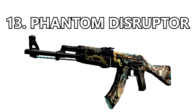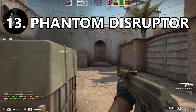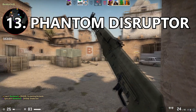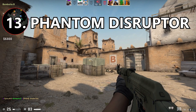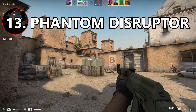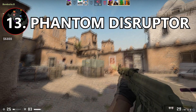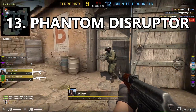Coming in at number 13 is the Phantom Disruptor, from the most recent Prisma 2 collection, and it looks phenomenal. I love the black background of the whole gun — I think it's a great backdrop for the actual art. However, I wish the rest of the gun would look more vibrant instead of pastel. It has grown on me a lot, but my only nitpick is that it would look so much better with more vibrant colors.